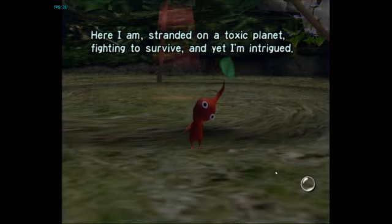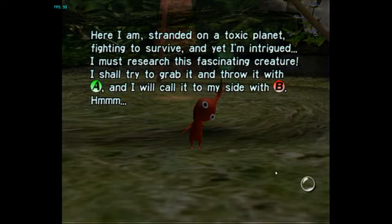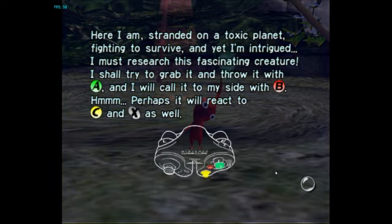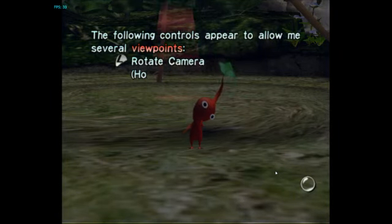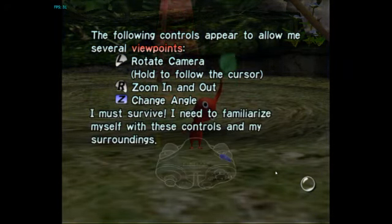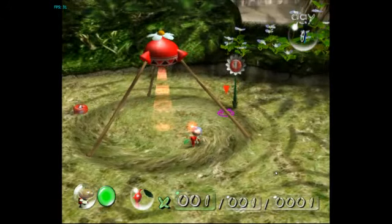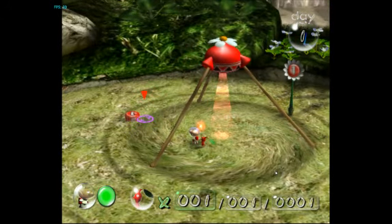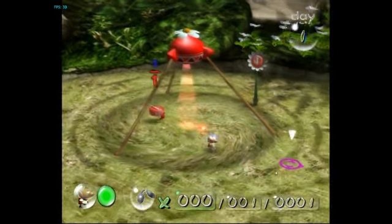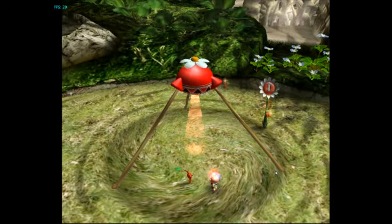Here I am, stranded on a toxic planet, fighting to survive, and yet I am intrigued. I must research this fascinating creature. I shall try to grab it and throw it with A, and I will call it to my side with B. Perhaps it will react to C and X as well. The following controls allow me to adjust viewpoints: left stick to rotate the camera, R to zoom in and out, Z to change the angle. I must survive and familiarize myself with these controls and my surroundings. And this is what leads to breaking this thing — this is called a pellet. Basically, he's going to carry it to the onion, and then I'll let the game explain.